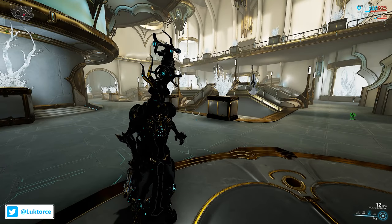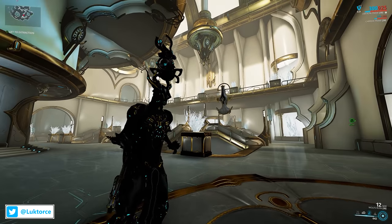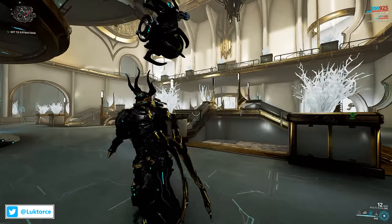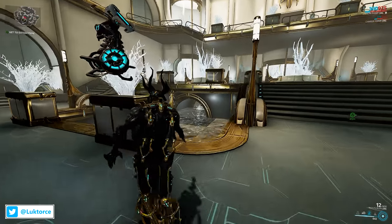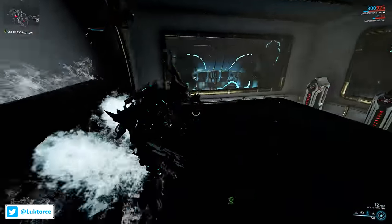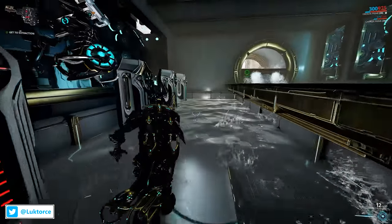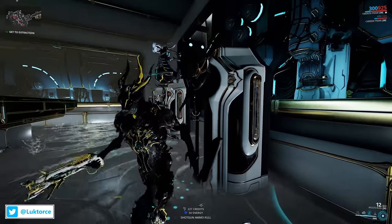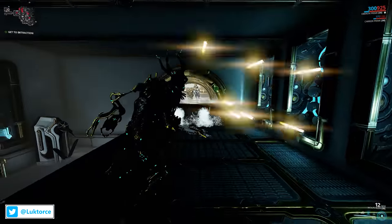Our next focus area is again in the Void, and you'll likely see this tile a lot if you're running mobile defence missions. With multiple entrances and exits, split levels, and lots of space overall, it can make for some interesting times, especially in high level void runs. But you see that raised section? It's not just something to create a point of difference in the tile — it's hiding another hidden area. Oberon moves into the hidden area through the water, where the full gamut of collectibles or scannables can spawn. Always give this area a check over before extracting.